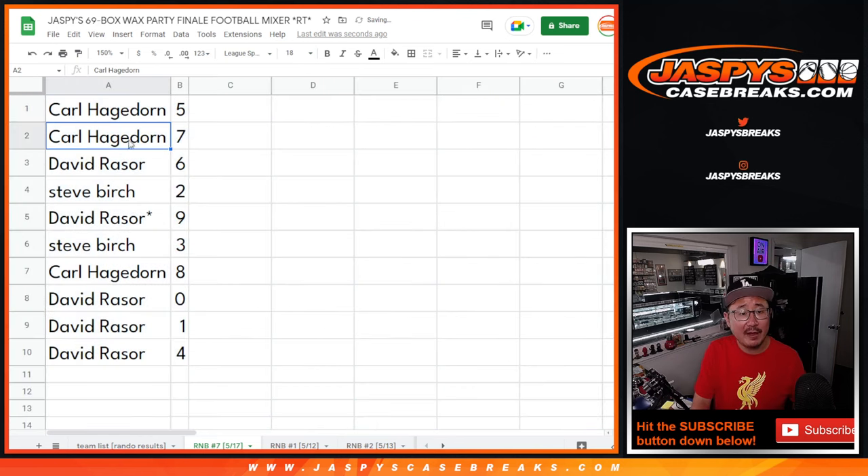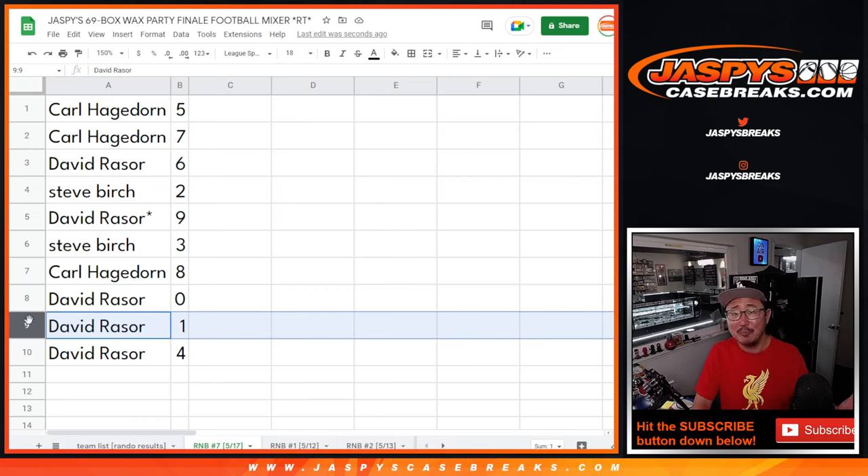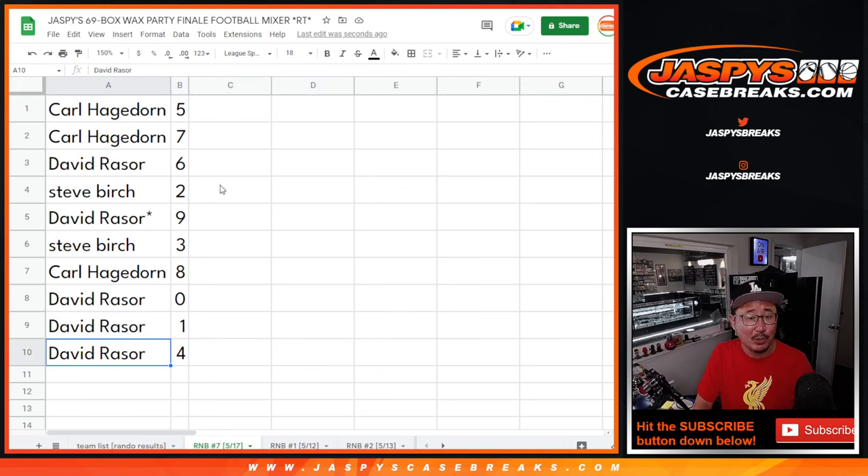All right. So Carl with five and seven, David with six, Steve with two, David with nine, Steve with three, Carl with eight, David with zero and one. Zero gets you any redemptions for the team that gets randomized, including one-of-ones — but you've also got one, so you've got your bases covered there, and you have four.